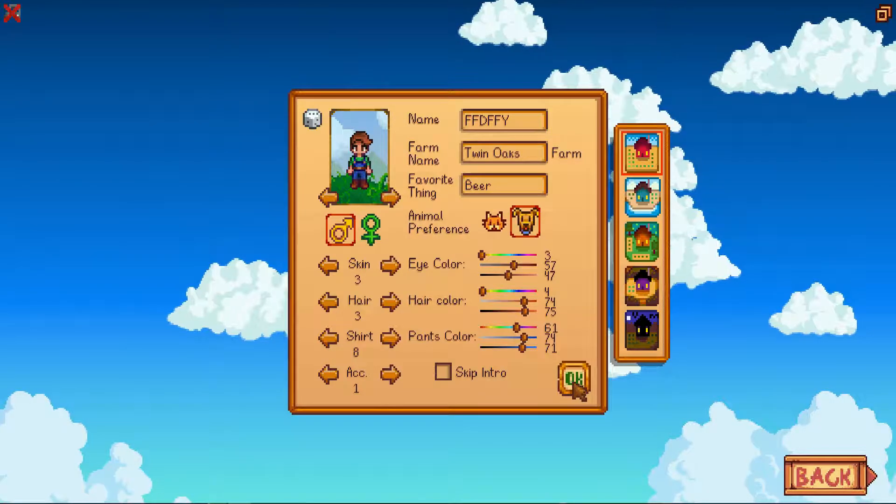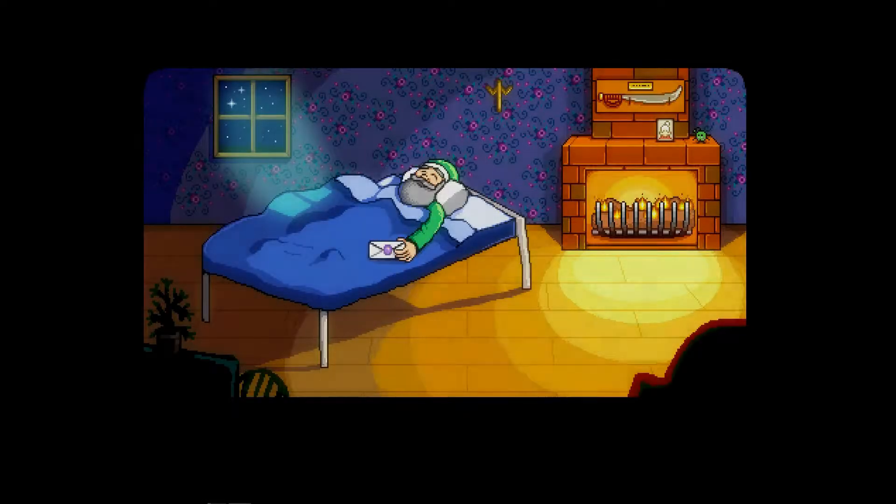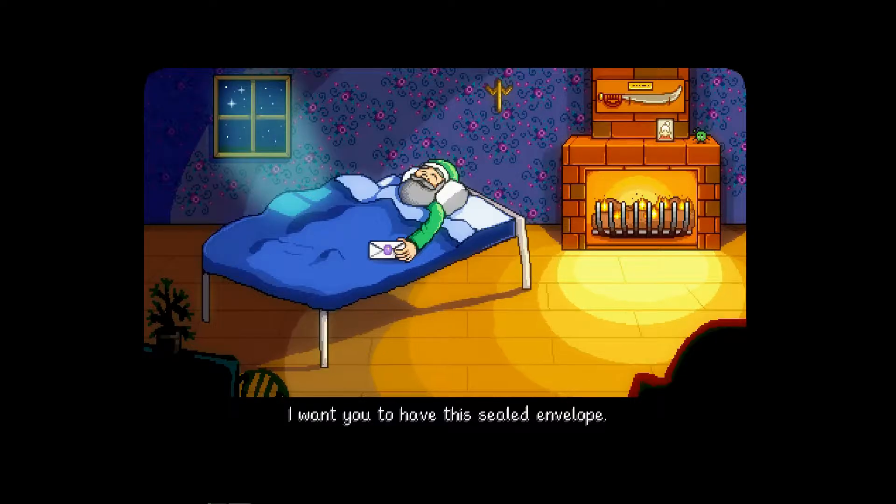There's going to be a short cutscene here, so I'll let you guys watch it. This is our character's grandfather, and he's just giving us an envelope that we'll get to see later on in this cutscene.